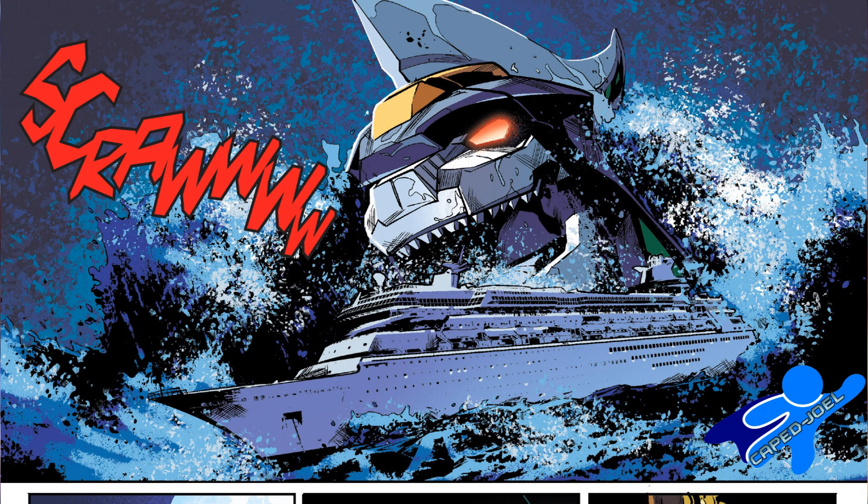As the comic opens, the evil Scorpina is pirating the Dragon Zord to cause all sorts of mayhem across Angel Grove. This is thanks to the green energy crystal that she's been filling over the last couple issues that more or less give her the same powers as the Green Ranger to pilot the Zord.